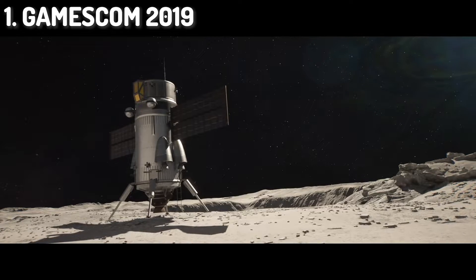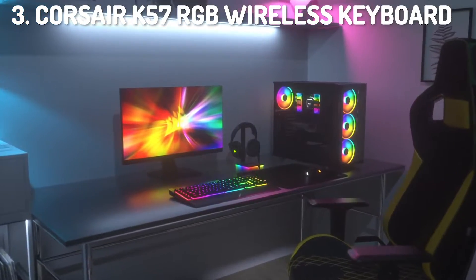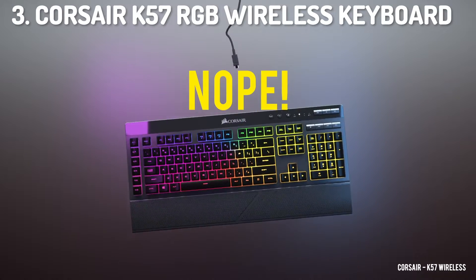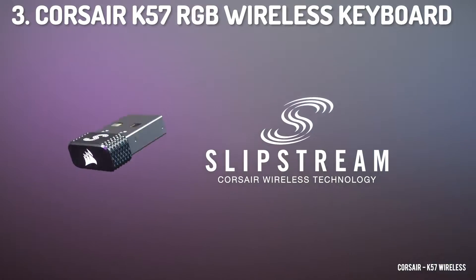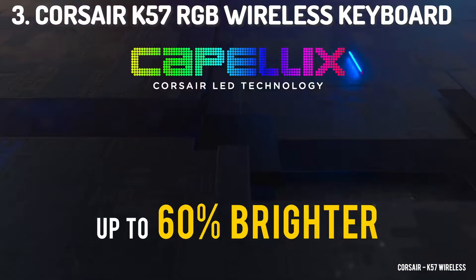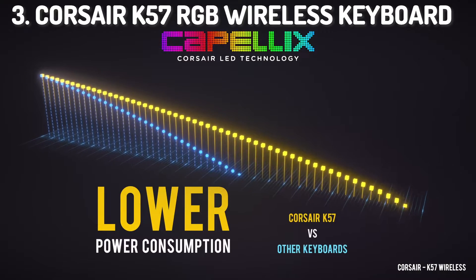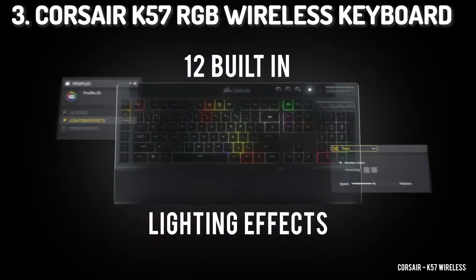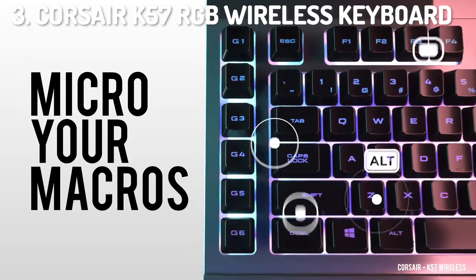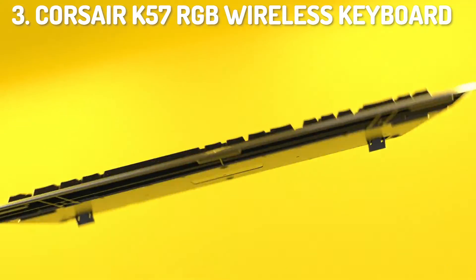I've also included links to some of the other trailers from the show in the description below. And finally, from Corsair we've seen the release of a brand new keyboard, the K57 RGB Wireless. This is a full-size wireless keyboard that features rubber dome switches, 8-key selective rollover, anti-ghosting and a battery life of up to 35 hours with lighting and 175 hours without. It looks like this is Corsair's answer to the new Logitech G915, which is mostly similar but features mechanical switches, which tend to be the preference of most gamers now. We're looking forward to getting our hands on this keyboard and testing out the rubber dome switches to see how viable an option these still are for gaming.